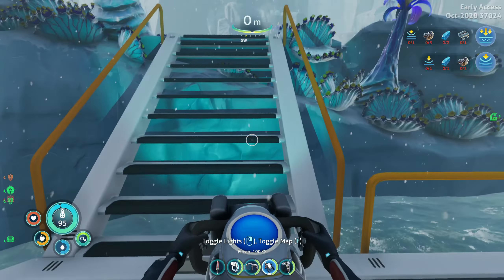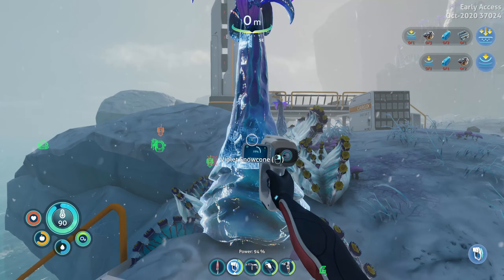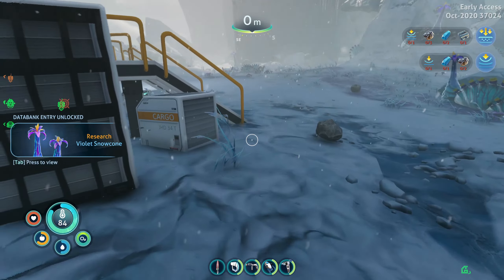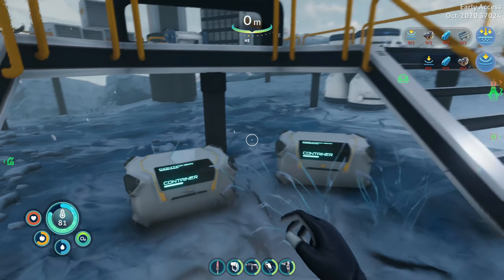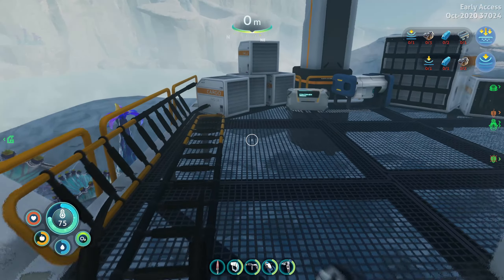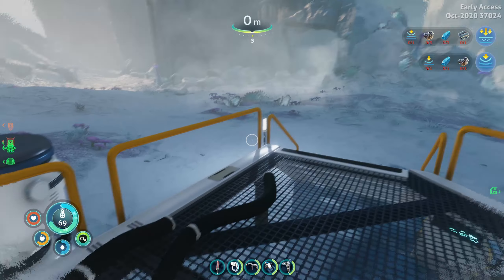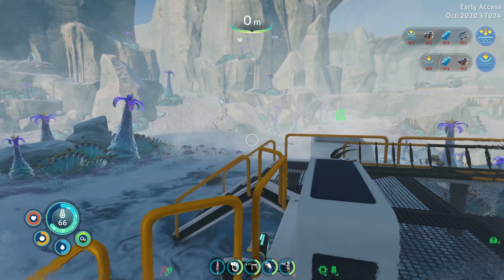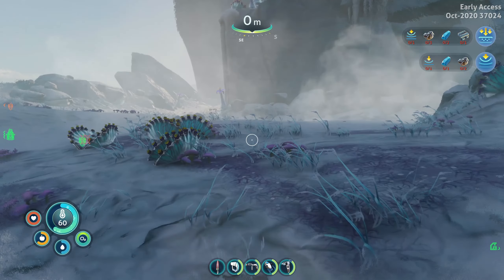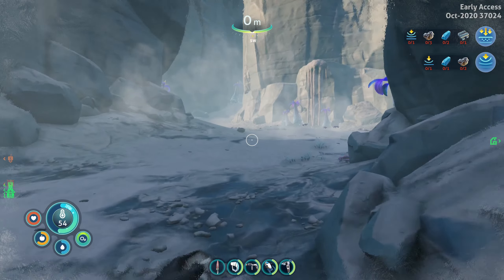They've definitely changed this area — this looks a lot different. Violet snow cone. What else have we got down here? Battery, some water, nutrient block — there are no PDAs. Looks like this place has been abandoned. And I'm freezing — this is not helping. Looks like you really need to be prepared for this environment, and that's something I'm certainly not.